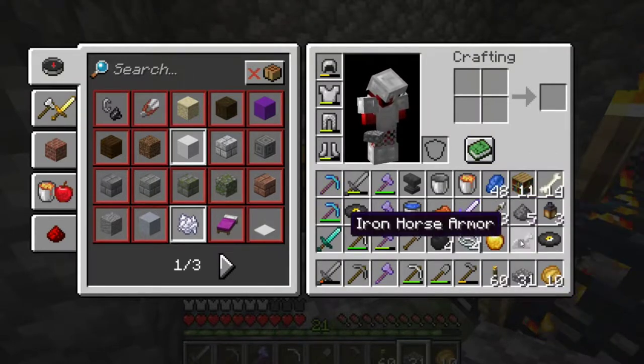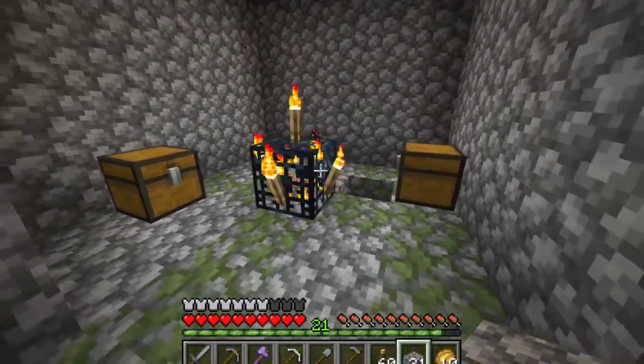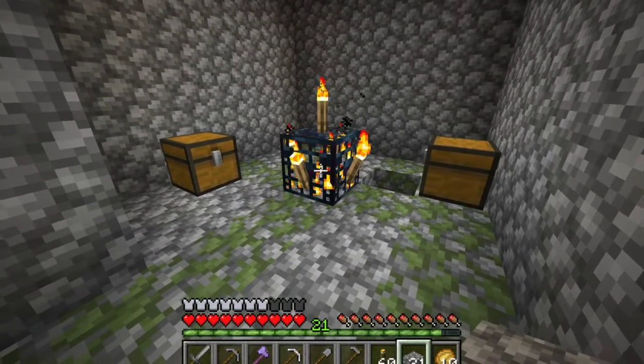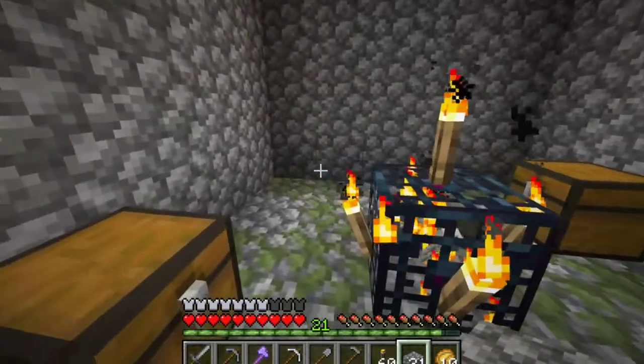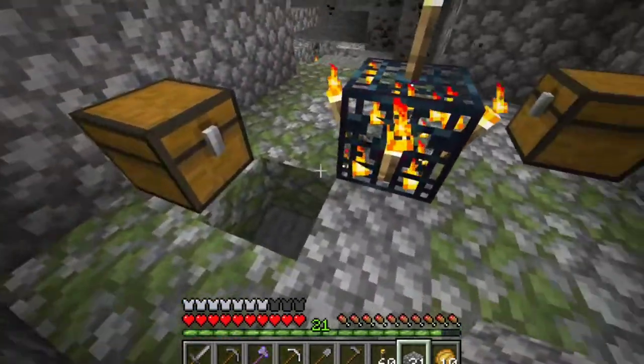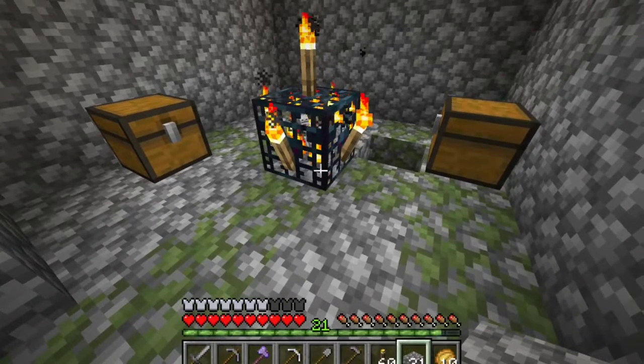And a couple bones, and iron horse armor. That's about all we got from this, so I guess the next step here would be to remove all the walls and the ceiling and all that stuff. But we are going to do this one proper, unlike the zombie one that we have going already.